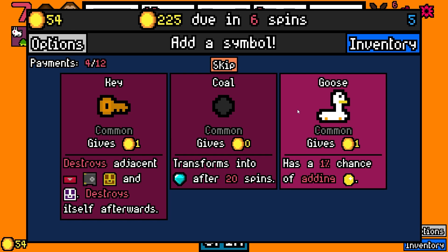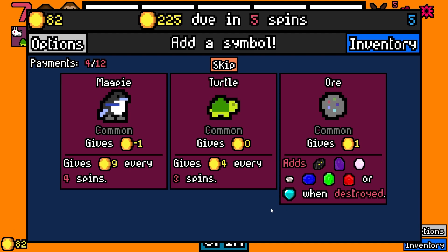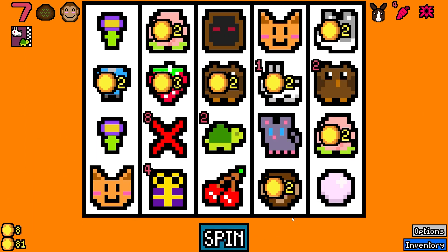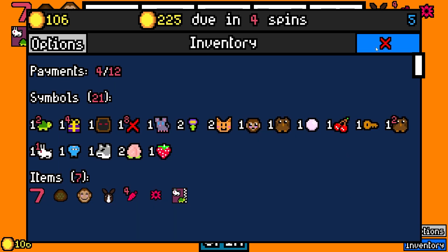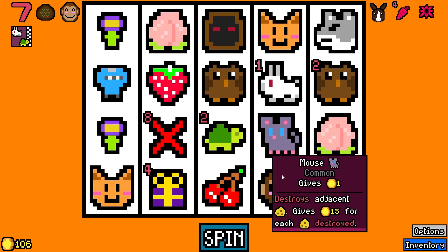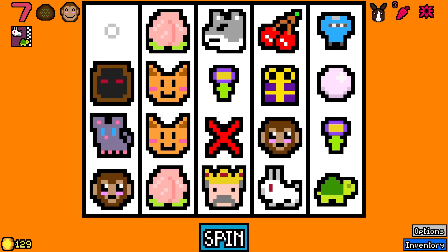I'm going to skip these. Another turtle. King Midas — well, I got rid of my coin. I don't know if I want more coins. That's not really... I guess it's not the worst thing, right? We're going to have to get rid of some stuff for sure. There's the monkey, dude. I guess we take him.